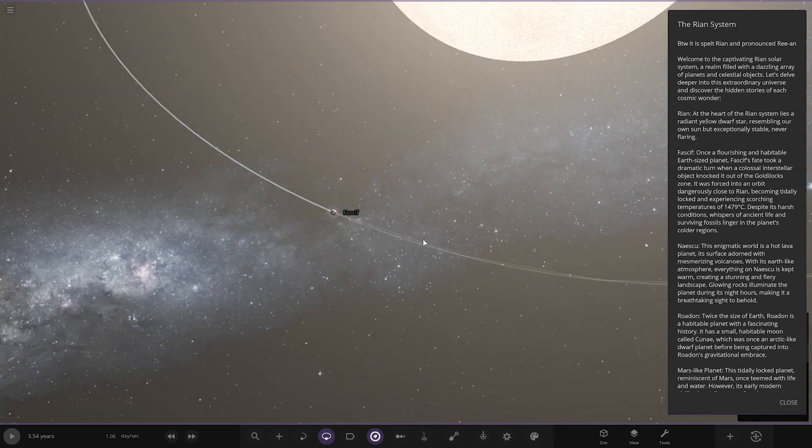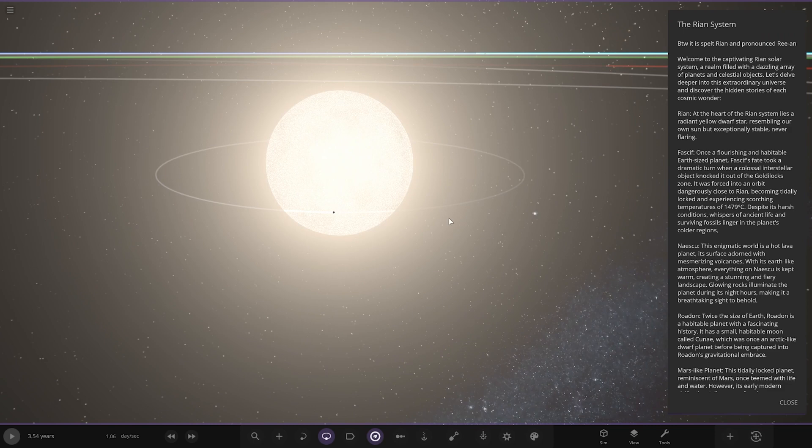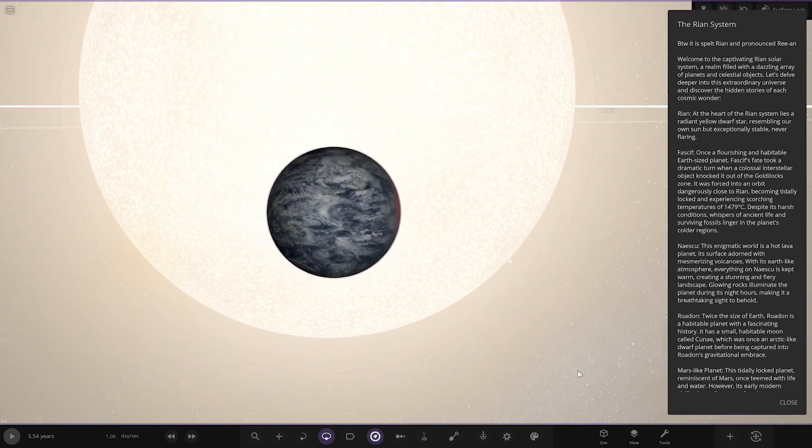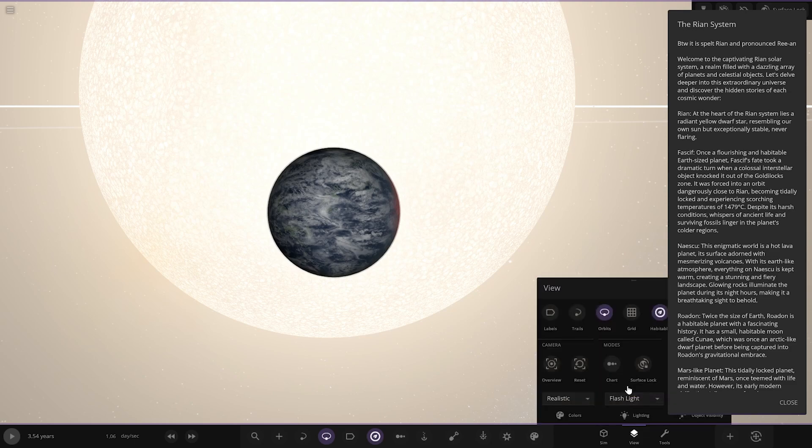First of the planets — well, actually the star itself first. At the heart of the Rian system lies a radiant yellow dwarf resembling our own sun, but exceptionally stable, never flaring. Right, first of the planets. We're going straight into realistic lighting mode, that's for sure.